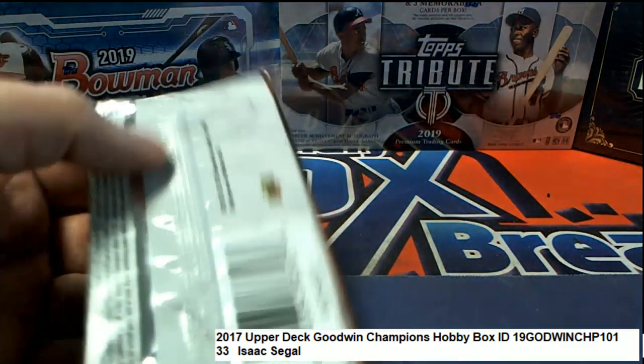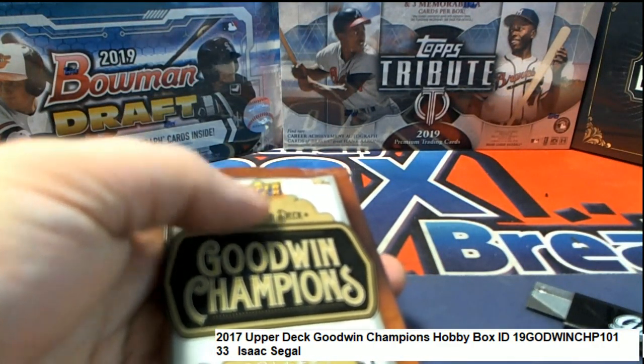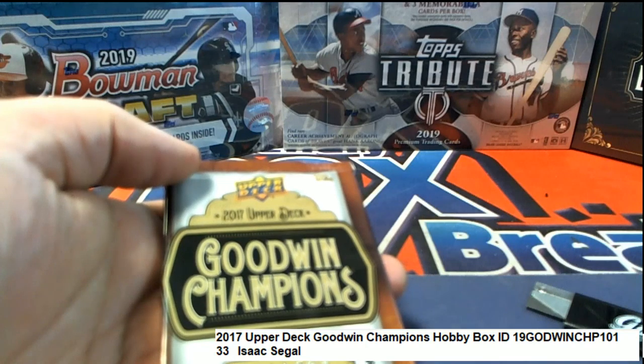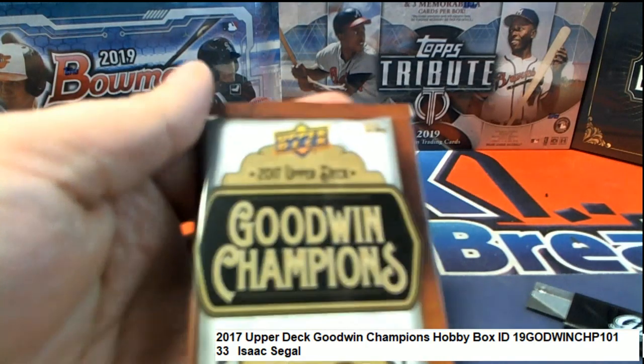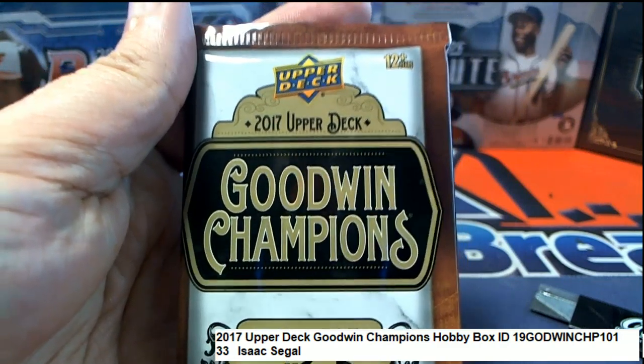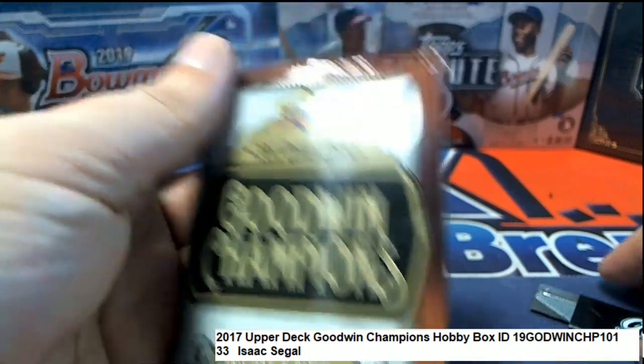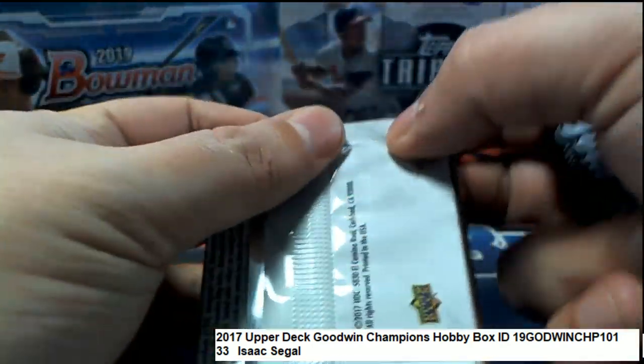Good luck Isaac, in your pack number 33 — hope you hit something big. This is 2017 Upper Deck Goodwin Champions, which is a really interesting checklist. Let's see what happens in this pack.